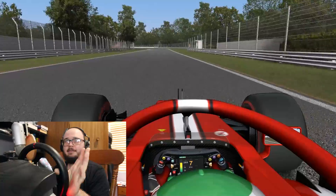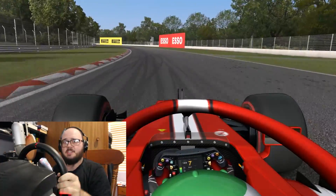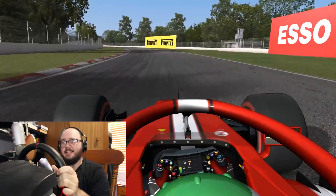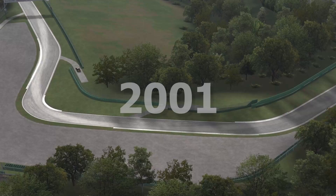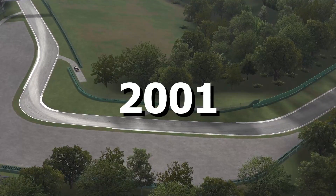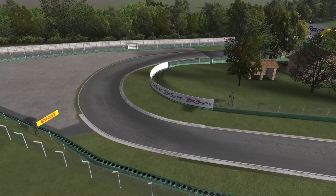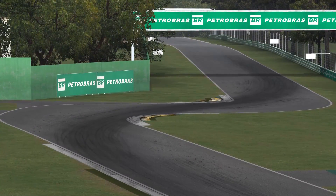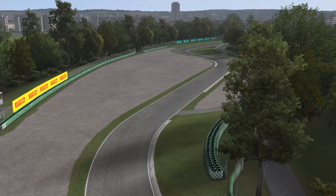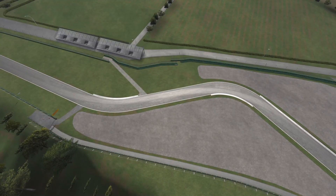A slightly compromised exit out of the final corner — that is a lap of Imola in 1988. Time to say goodbye to this layout though, because after the tragedies of 1994, the track was majorly reconfigured. Tosa, Piratella, and Variante Alta were the only turns left untouched, and we now have two chicanes to open the lap at Tamburello and Villeneuve. The curbs are flatter now too — another sign of F1 track design evolving from the 80s and 90s.